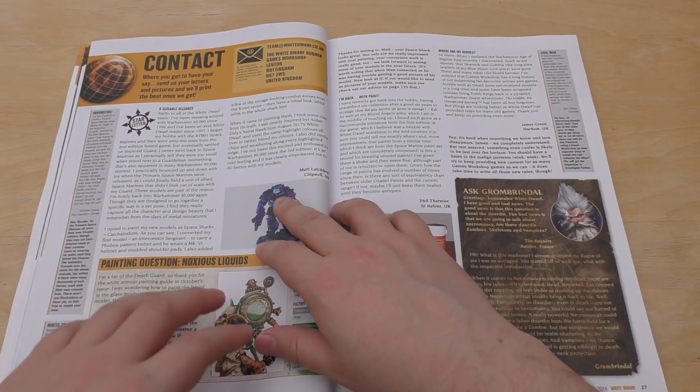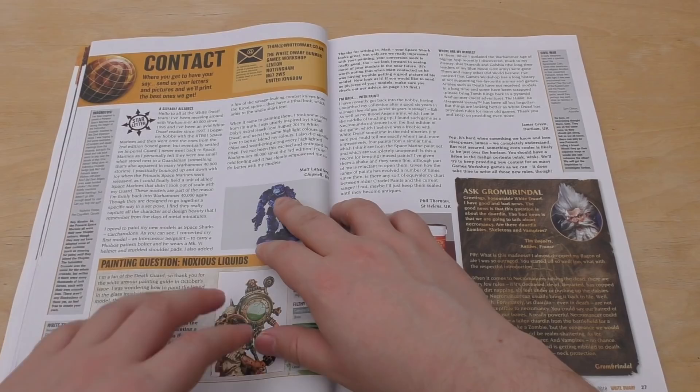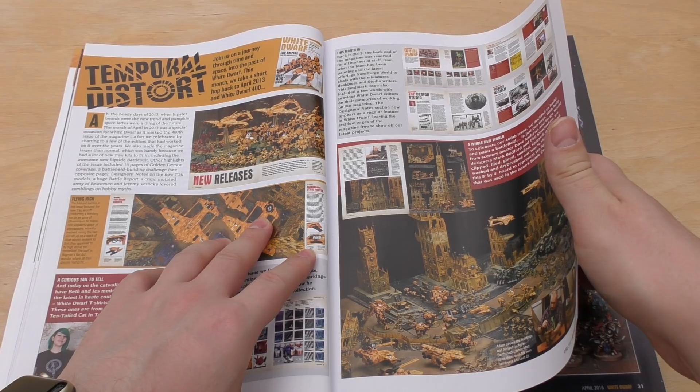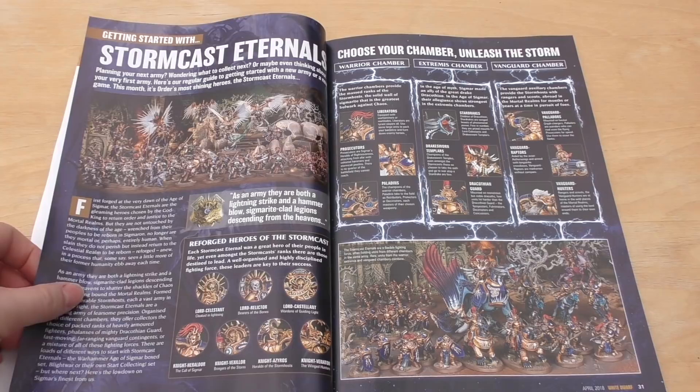I really wouldn't mind a Doom Scythe, a Monolith and maybe even one of those Tesseract Vaults. There's also a bit of community feedback in the Contact section. Temporal Distort is like a Tau special — I think I do have that issue, actually not that long ago, about five years ago. That's pretty much almost when I started doing these 40k videos.